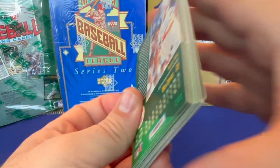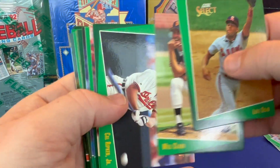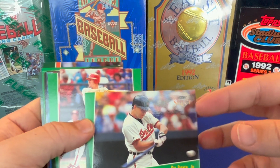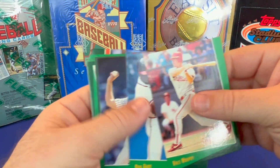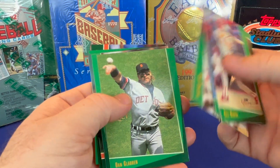Some good names, definitely not names you would recognize yet — but that's okay. Oh, there's one — there's a big name. Cal Ripken Jr. — recognize him? Yeah, I think that's a worthy one to sleeve. Randy Johnson — oh, that's good. Curt Schilling — that's a good card.